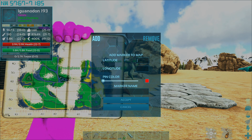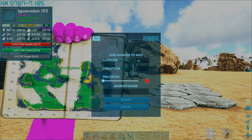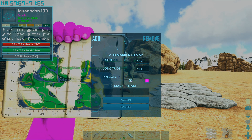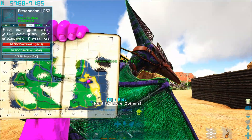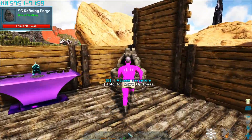I'm at coordinates 57.6 and 71.8. Let's make it pink - there we go, nice. We got a little marker on our base, sweet, exactly what I needed. Let's chuck off this metal and then go on a little adventure.